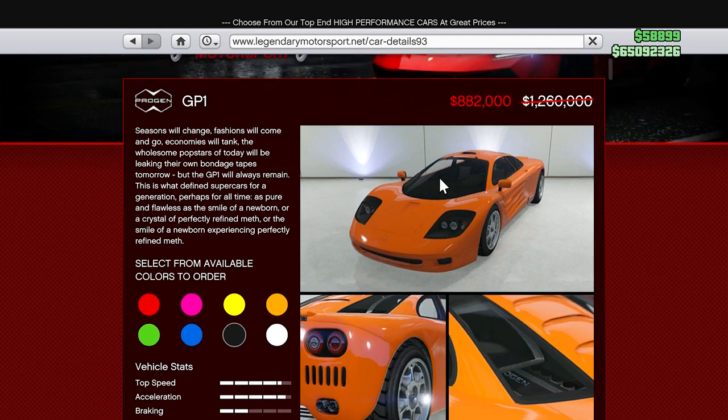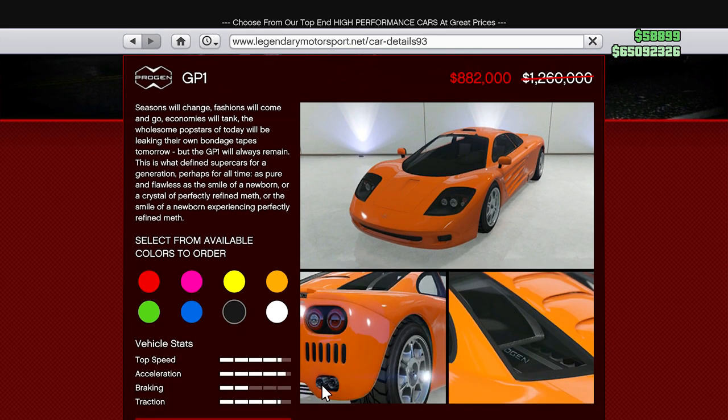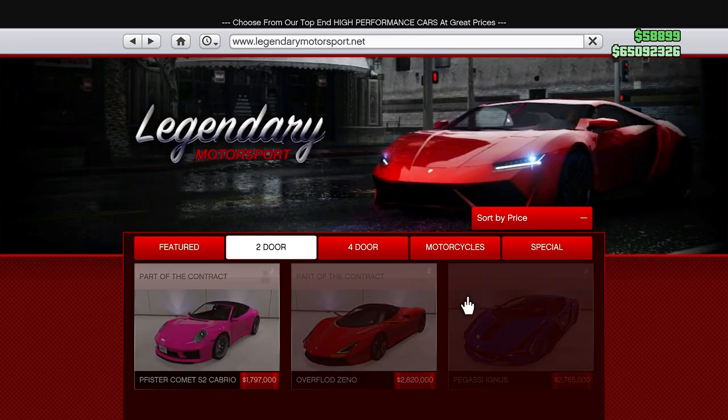We have the GP1 for 882,000. I'm guessing this is about 30% off. It's got a very nice engine sound. I'm not a fan of how the back looks — I think it looks kind of weird, but if you like this car, you can get it for 30% off now. Conveniently enough, it also has the engine in the back, which looks pretty cool.